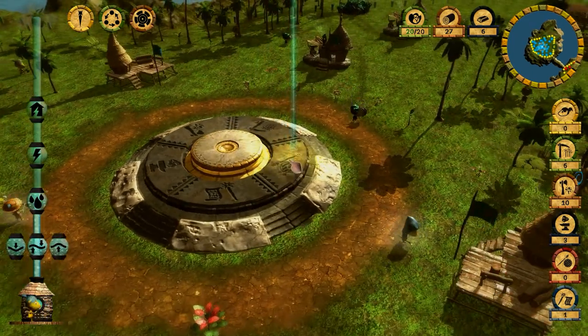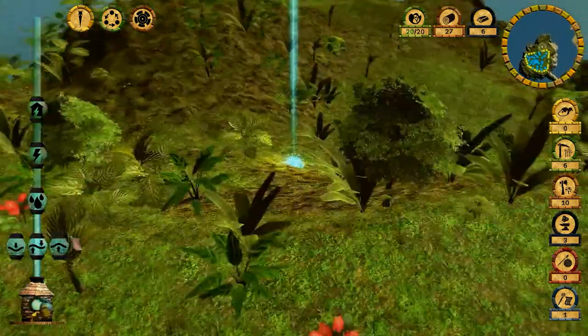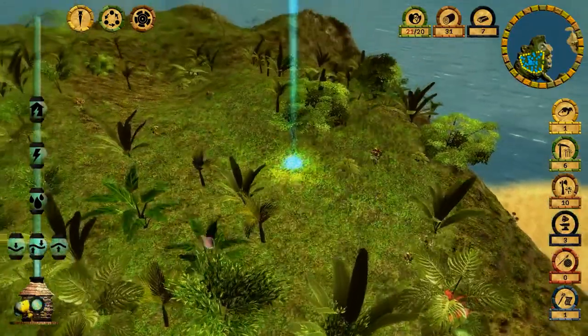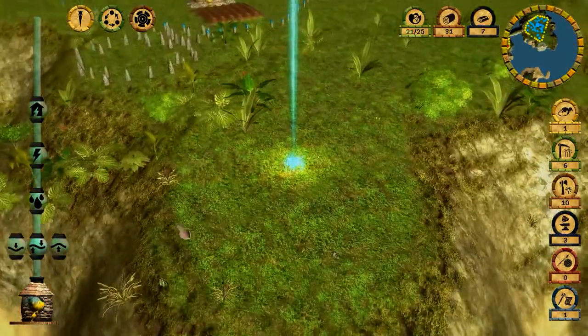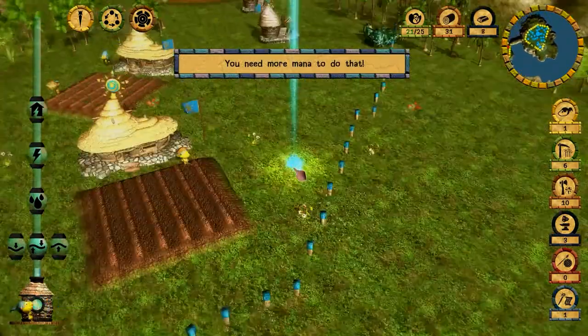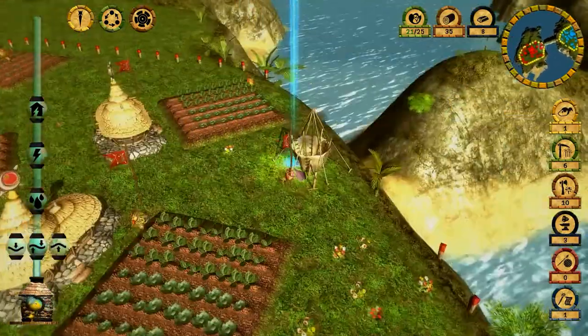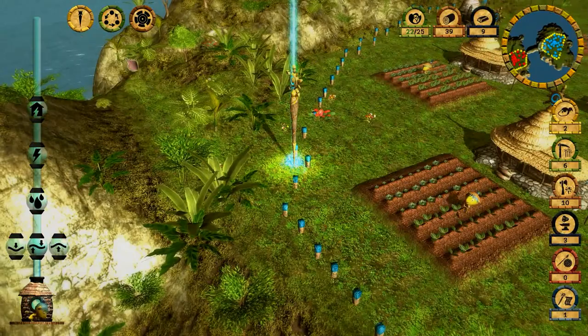The Prius will give you mana faster and faster the more you have, so it's a very good idea to get mana in this mission because you have those two abilities — the earthquake and the lightning — that will strike the enemy pretty badly.